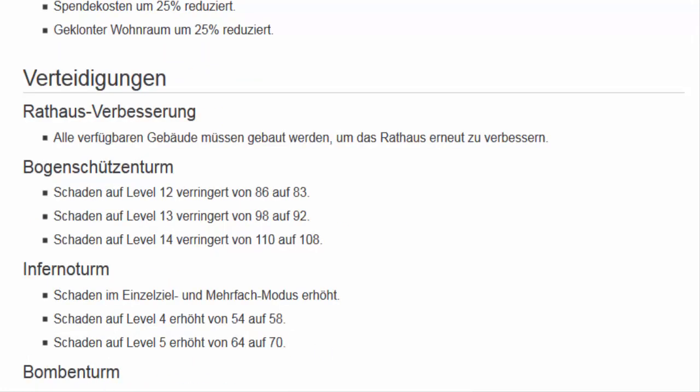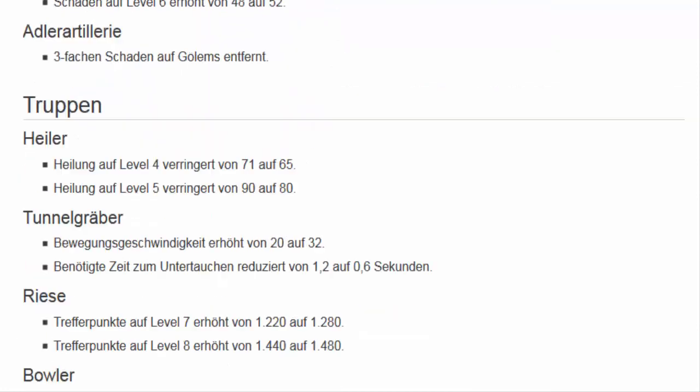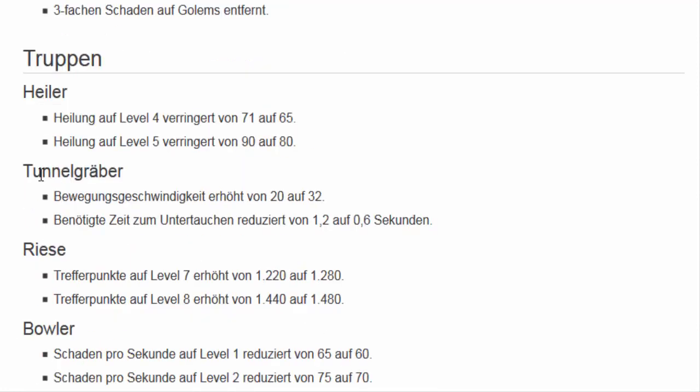Was haben wir noch? Bogenschützenturm — der Schaden verringert sich. Inferneturm, Bogenturm und so weiter. Was ich so dramatisch finde, was geil ist: Ob das jetzt der Heiler ist und so weiter — ob die Trefferpunkte auf Level 7 sich erhöhen von 1.220 auf 1.280 — wen interessiert es ganz ernsthaft jetzt?